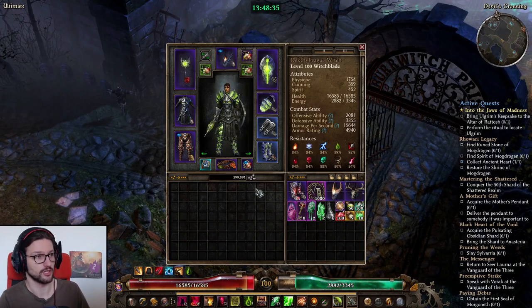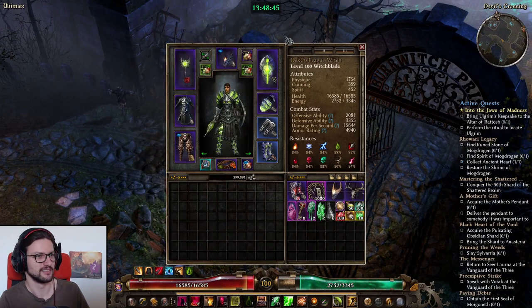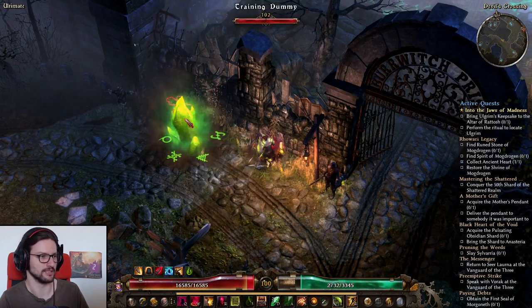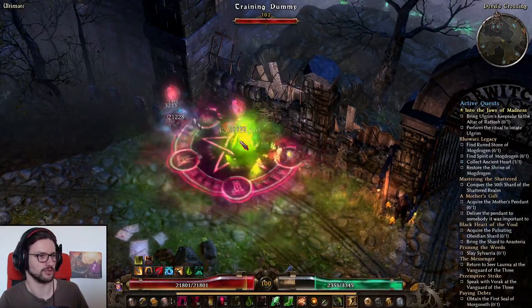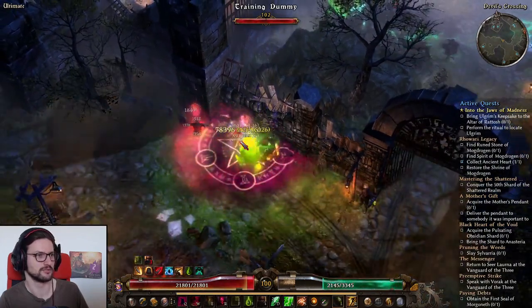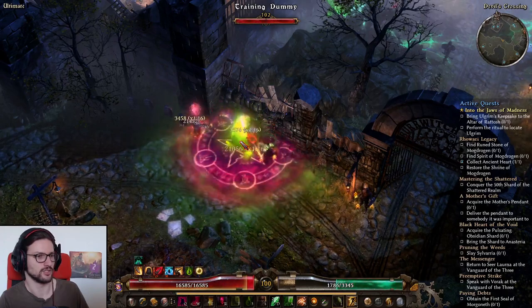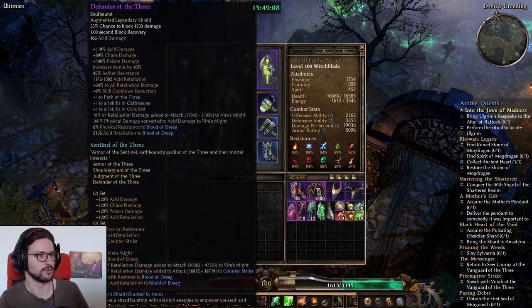That pretty much covers everything about this build. I actually forgot about two more components though — the Serrated Spike in the shield and the Seal of Blades in the scepter. A build that relies on getting hit to do damage isn't going to have an amazing dummy kill time, so I'll skip showing that and instead show a Ravager kill.